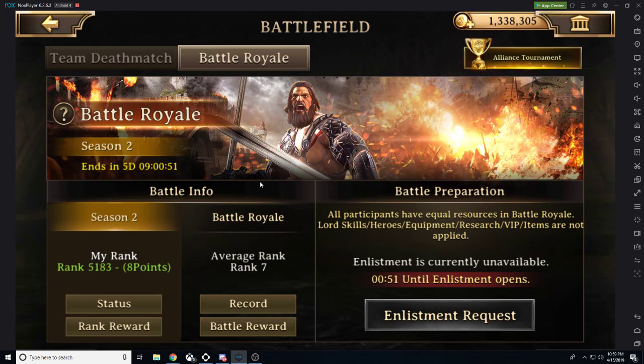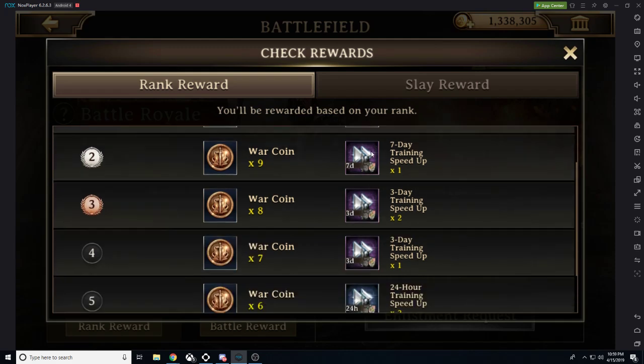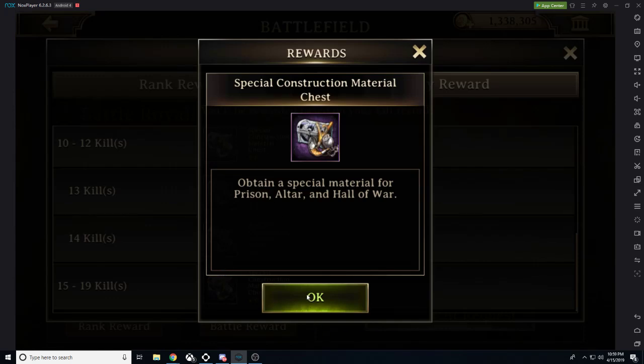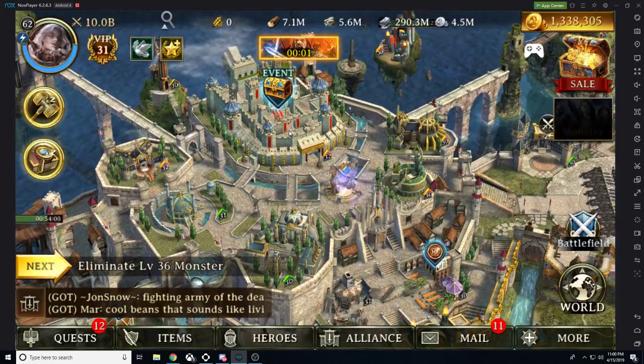Let's take a look at Battle Royale, which starts in 55 seconds. Battle Royale is one of those free-to-play events where everyone is at the same power level — it's all about strategy. The rewards are not bad at all. If you come in first place you get 10 war coins, which are an extremely rare currency, harder to obtain than gold, as well as some seven-day speed ups. The more you kill, the better the rewards, including special construction materials like war trumpets.